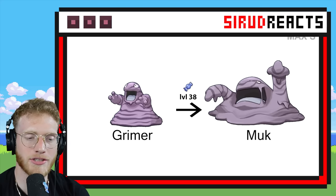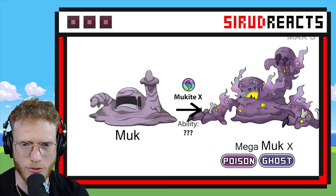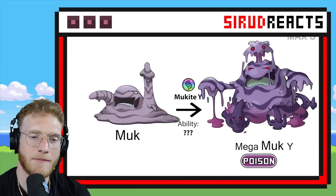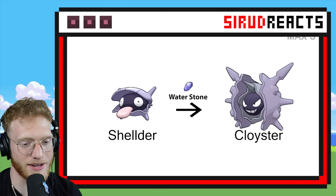Mega Muk! That rolls off the tongue really well. It's got bones in its arms — that is pretty cool! Poison Ghost type. And this one's just straight-up Poison. I like the Muk ones — the Muk ones are cool!